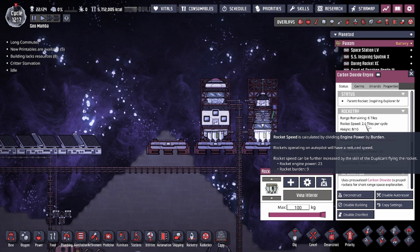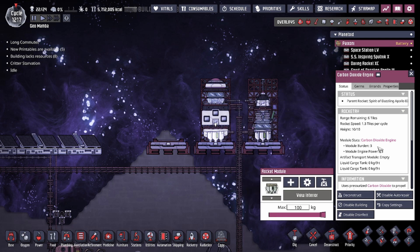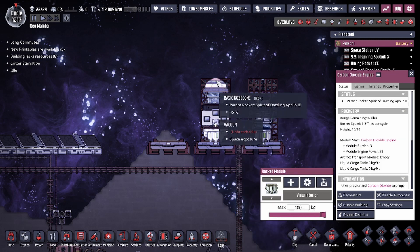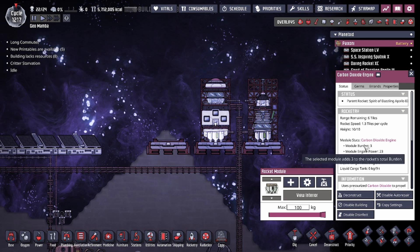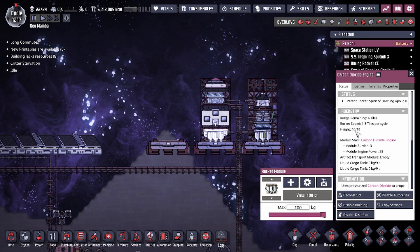The lighter the burden, the faster the speed. As you can see here, my rocket speed is at 2.6 tiles with the rocket engine at 23 power and only 9 burden. However, on this one, although it's a little bit taller, the amount of rocket burden is double at 18, which means the rocket speed drops from 2.6 to 1.3. So if speed is important, you're going to want to minimize the burden and may not want to utilize all of the height, as adding more height tends to add more burden as well.